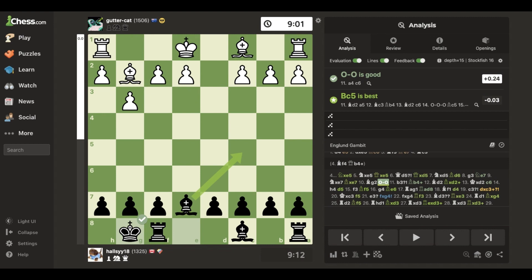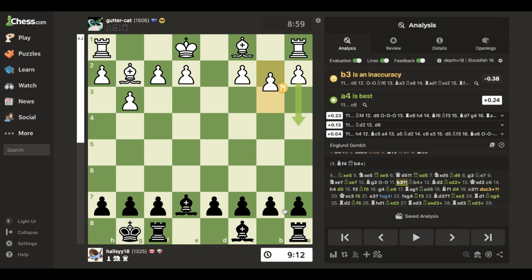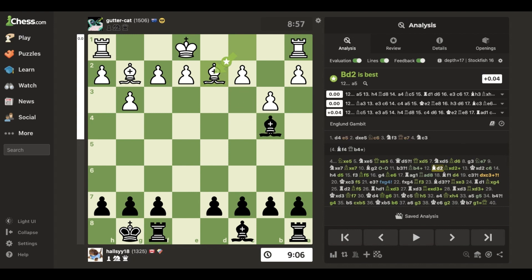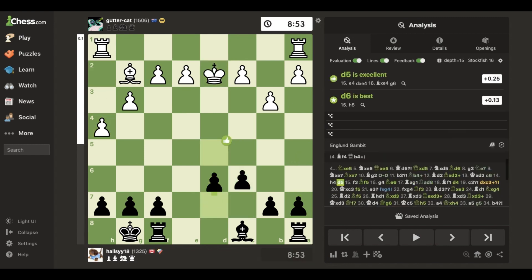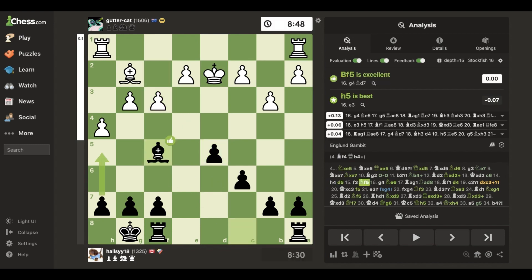Then I castle. Now they have their bishop fianchetto going on — if I ever move this bishop, I play check and the bishops get traded. The king is out, and I push this pawn hoping to build a center and develop my bishop, which is exactly what happens.